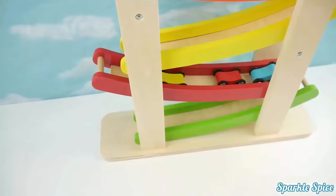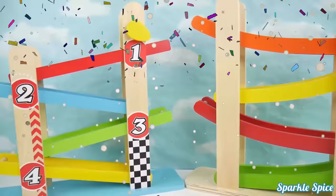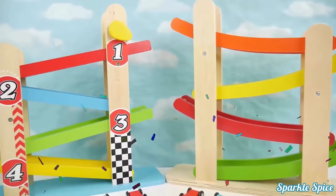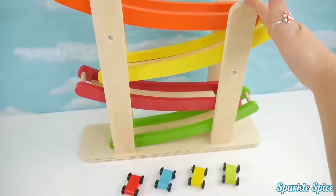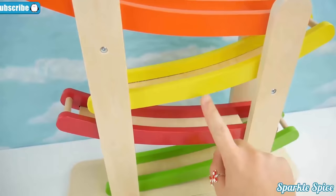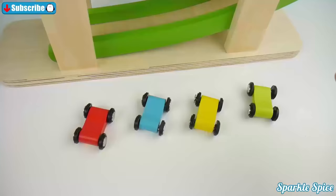Hey guys, it's Sparkle Spice. And today we have two Drop and Go Ramp Racers. They are so colorful and they each come with four cars. Here's our first Ramp Racer. It has one, two, three, four ramps and they're orange, yellow, red and green.